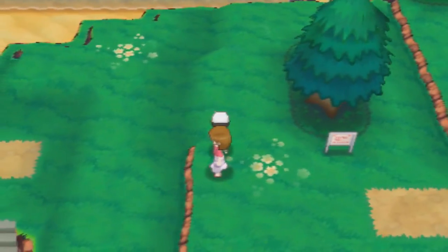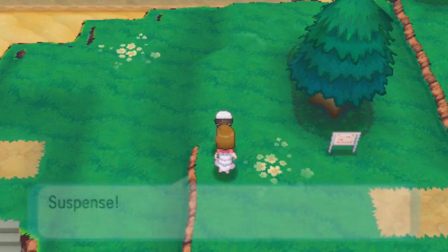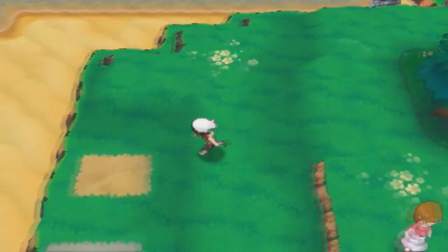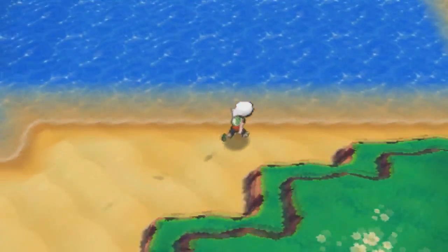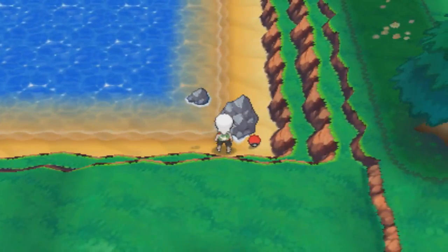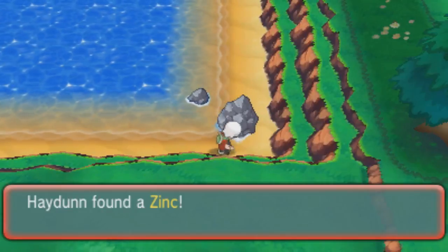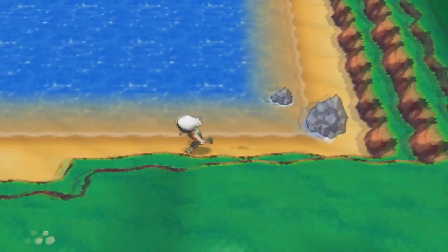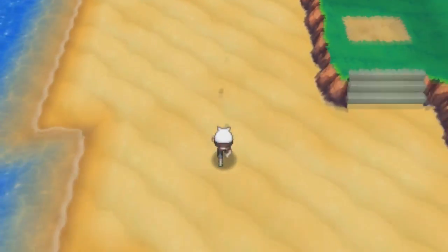Just jumped over a ledge on accident. An NPC says exploring a cave isn't like walking on a road - you never know when wild Pokémon will appear. I spy a Pokéball over this way - going to go ahead and scoop that. It's a Zinc - that's actually hella useful. I'm going to save that for when my Pokémon needs some stat boosts later.